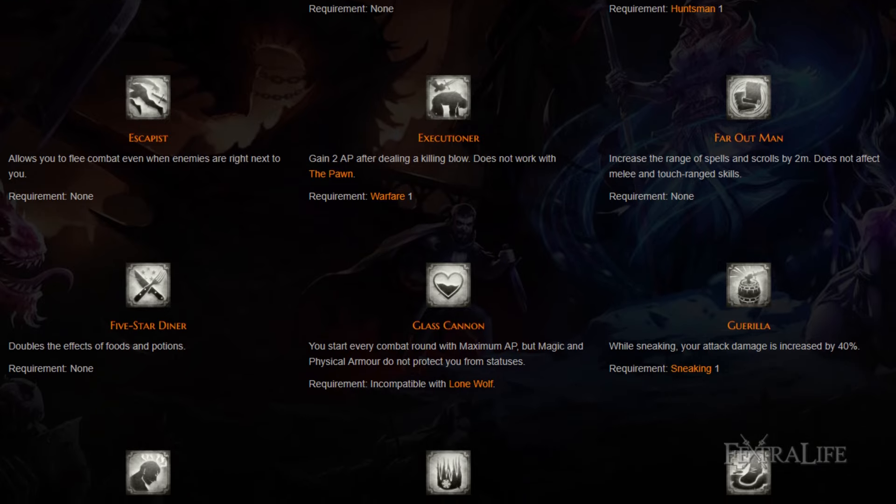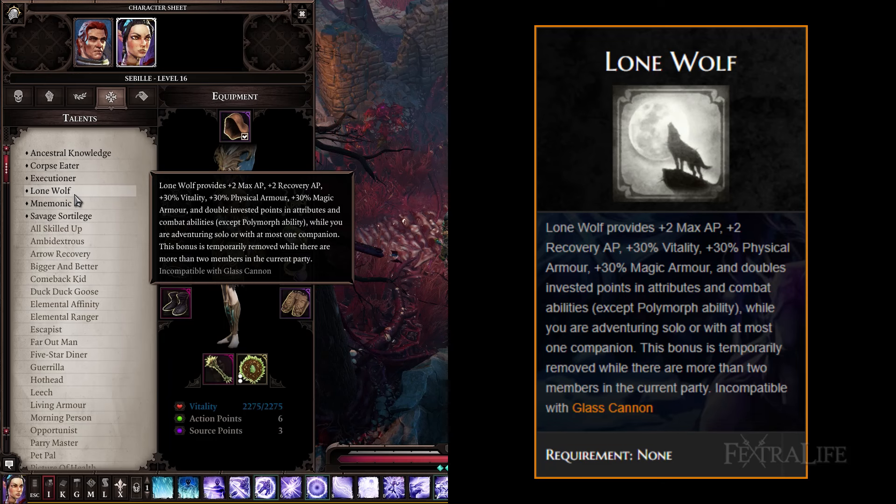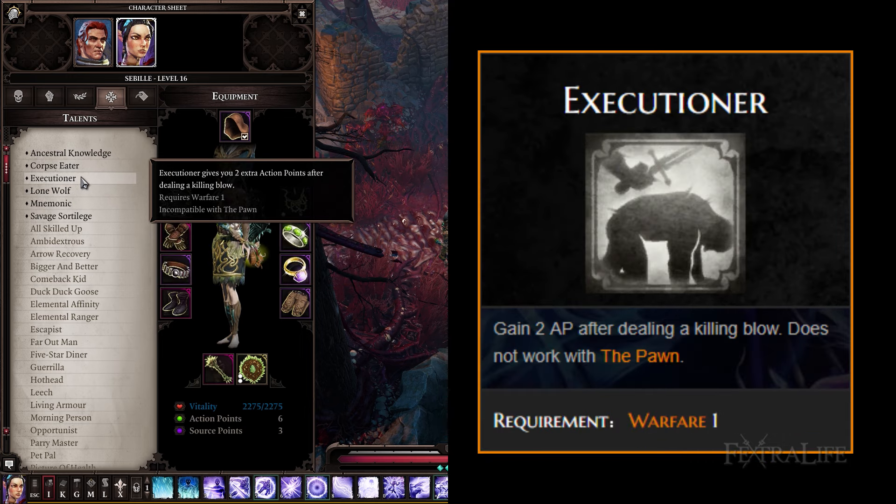As far as talents go, I'd recommend the following. Lone Wolf: this talent makes this build possible, so it is listed here first. You can play this build outside of Lone Wolf, but it doesn't work as well. Executioner: this should be the second talent you take because it works really well with this build. You'll need 1 point into Warfare to get it, but it's worth it as it can trigger once per round.